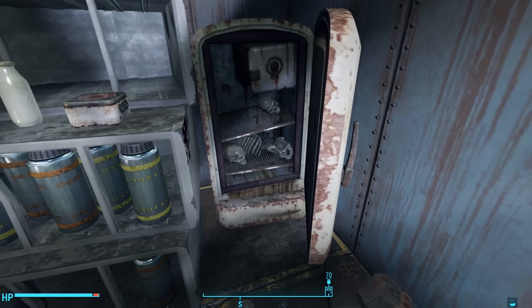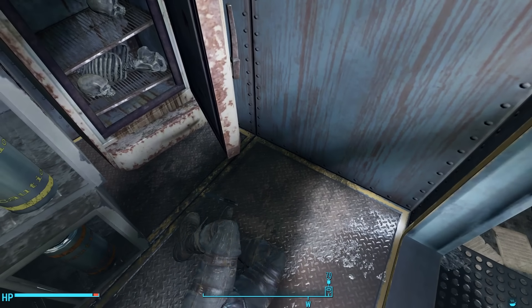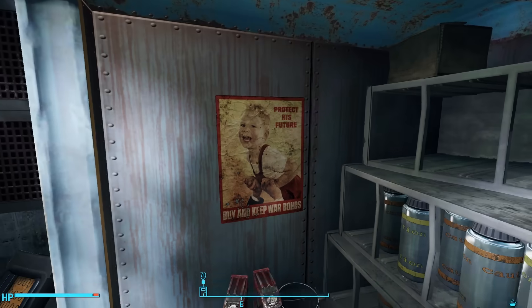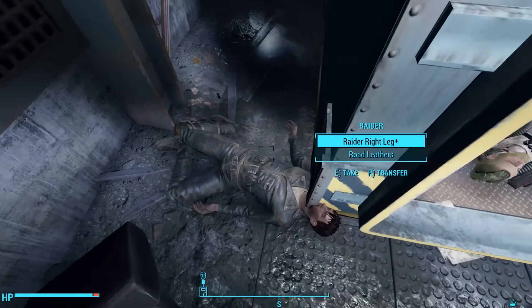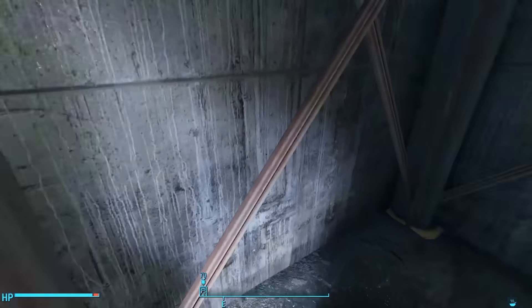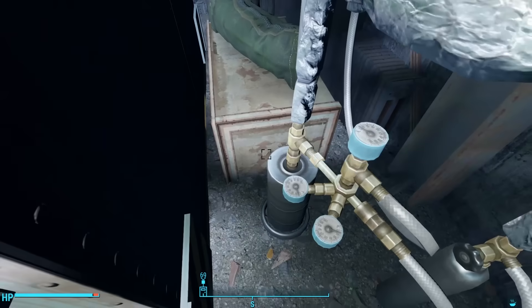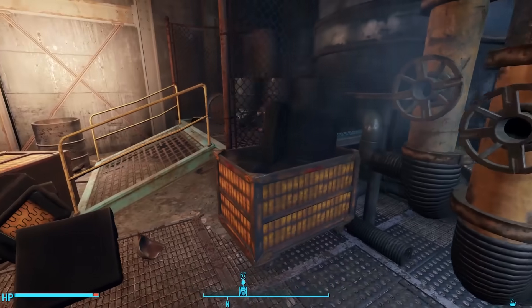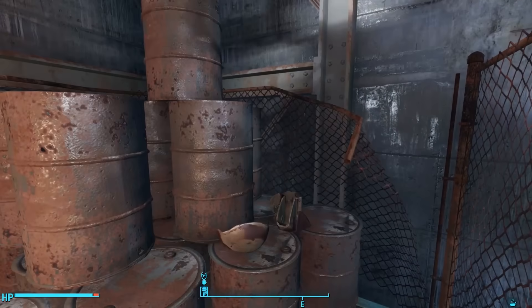We find human bones in a refrigerator here — no evidence as to who these bones belong to. We can loot some fertilizer on the ground. There's another raider corpse here, so that's two dead raiders. Why are they already dead? We find a duffel bag hiding on a shelf behind some pipes. It could be that the ghouls found their way into this room and killed these raiders — sure enough, we do find ghoul corpses on the ground.